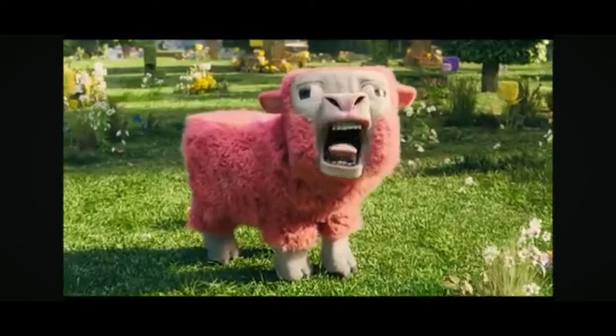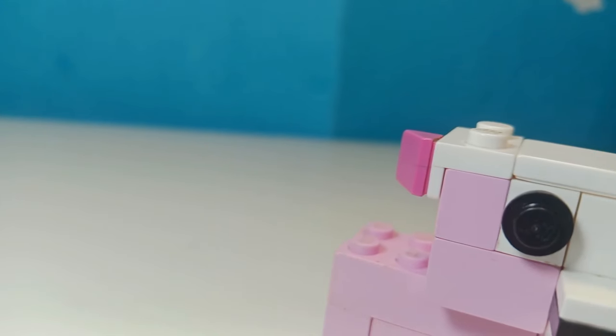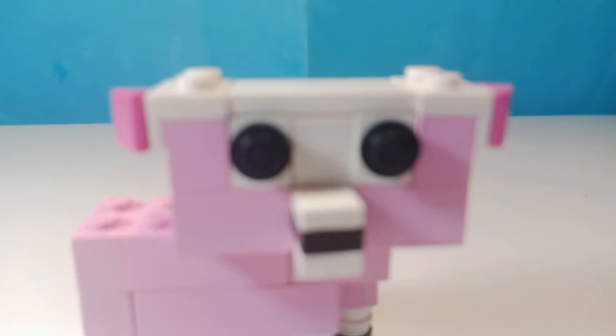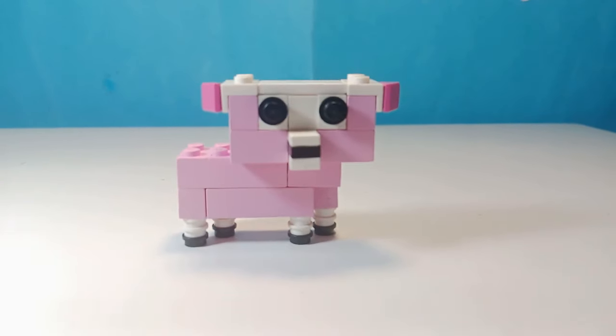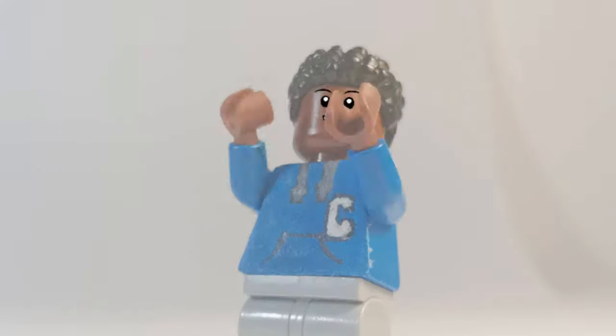The first build is this sheep that some people mistook for a pig. Here it is. I had to make the top of its head white because I didn't have enough pink bricks. But I think that with its interesting face, it will look good singing.